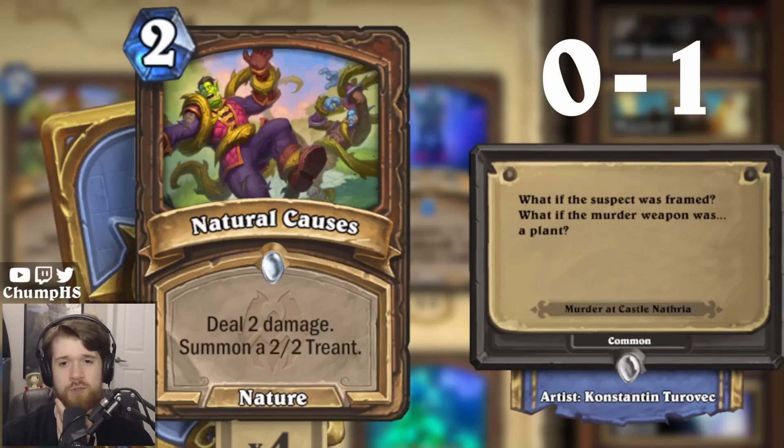Oh, it was Natural Causes? Wait, that makes a lot of sense. But 'what if the suspect was framed?' sounds like Planted Evidence, right? But the murder weapon being a plant — it does make sense that it would be Natural Causes.